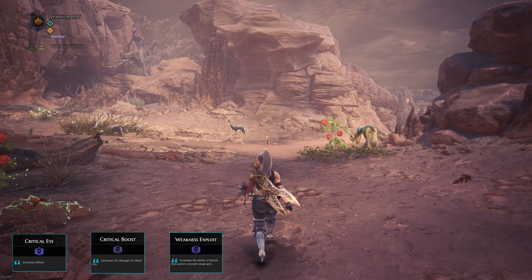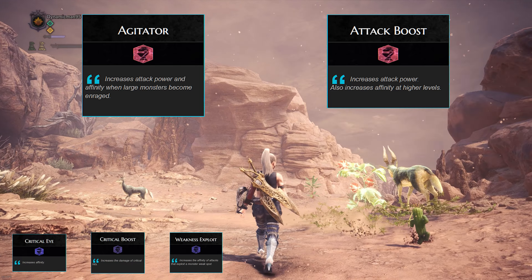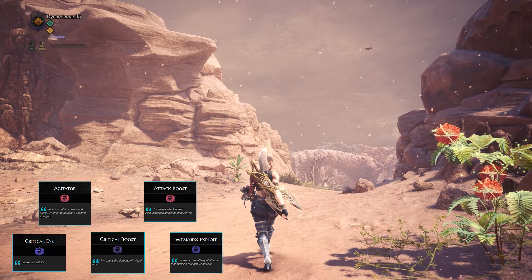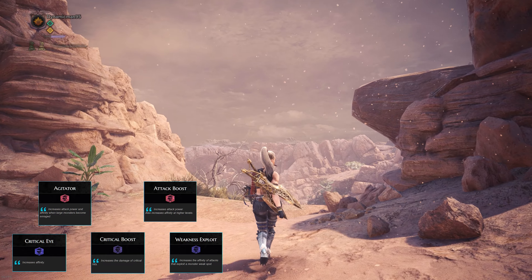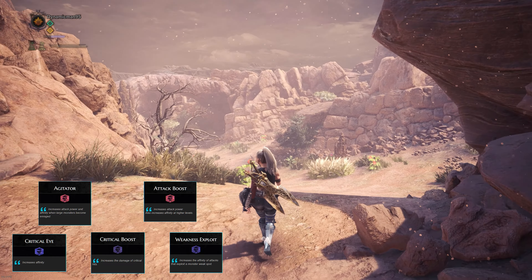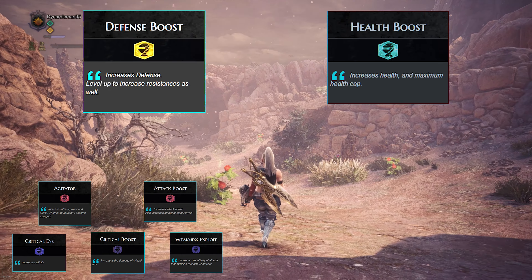Next, you have the choice between putting points into Agitator or Attack Boost, or both if you want. Personally, I like to go with Agitator over Attack Boost, as I think it's easier to toggle the skill during fights and it offers better value — but you can go with both for even more damage output if you're going for a DPS build.